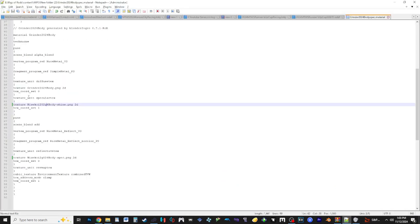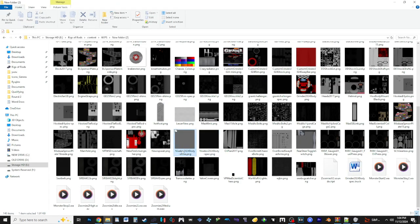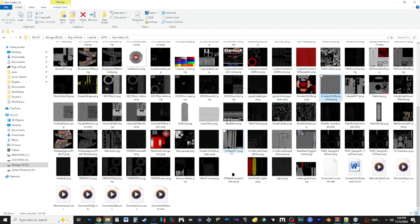Go into the material file where the body is — here is where the shine goes and here's where the spec goes. I had to rename them to get it to work properly for this tutorial. First thing we're going to do is, in order to avoid conflicts, copy and clone the textures. Get the name 'grinder2024' — I think it has to be the same name as the body — then go down for the shine and get rid of everything but the dash-shine, and do the same for the spec.